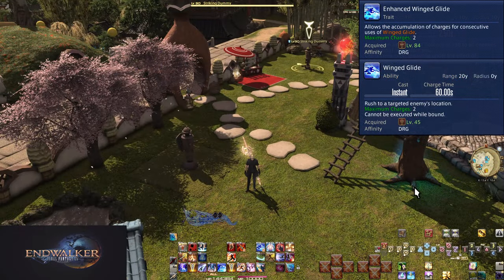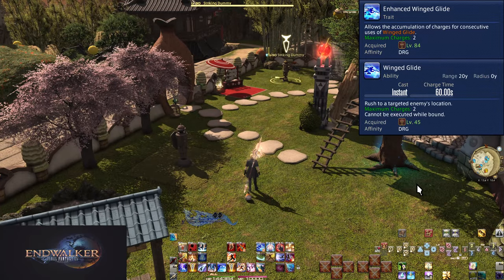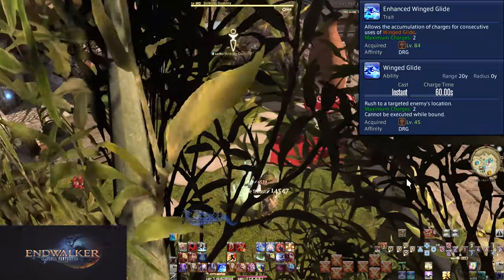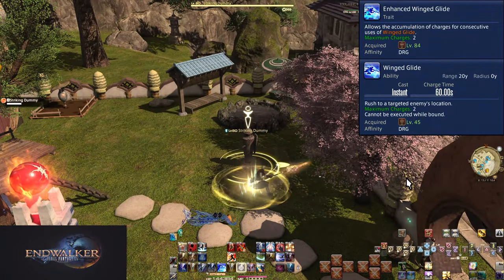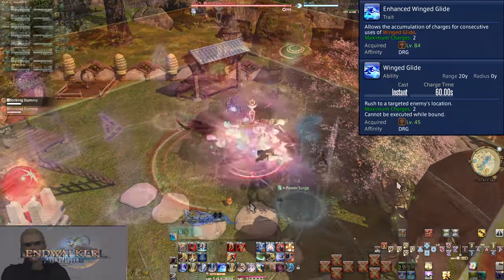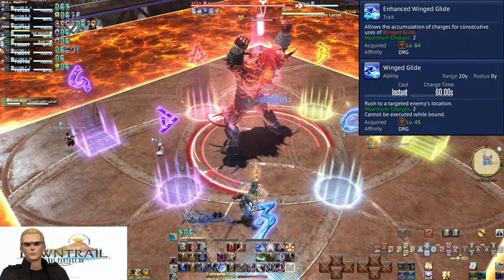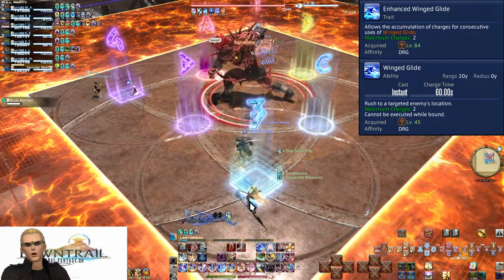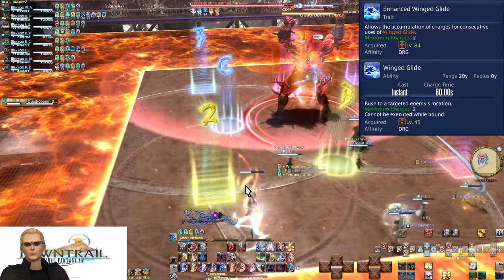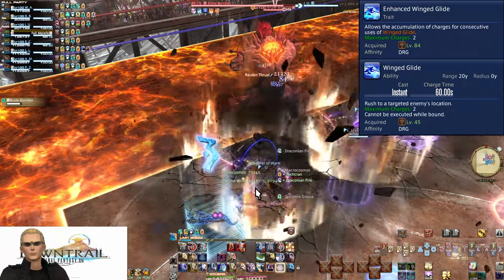Level 84, Enhanced Winged Glide. This gives us our first skill with charges — Winged Glide can now store up two charges at once, with each charge still taking 60 seconds to obtain. The moment you use one charge, the cooldown will start ticking. Being able to store multiple uses of Winged Glide is really powerful. If you get situations where you have to move out of range back to back, you can Winged Glide in both cases. You won't have to rely on Elusive Jump as much, but it remains a powerful option for moving both away and towards enemies.